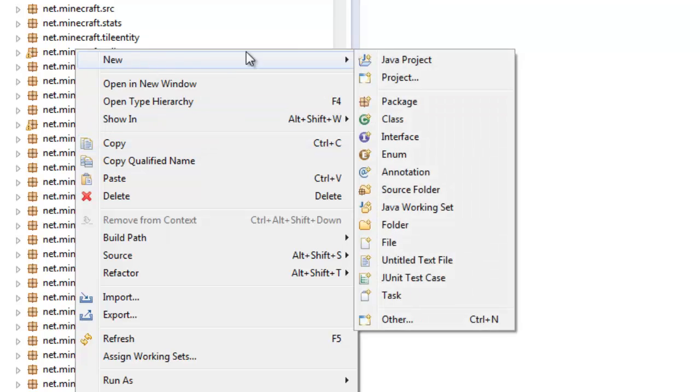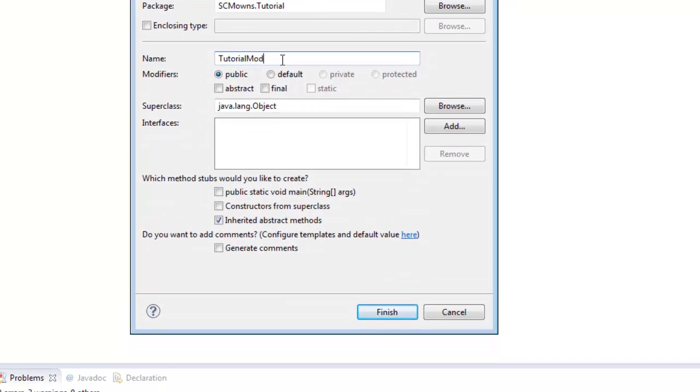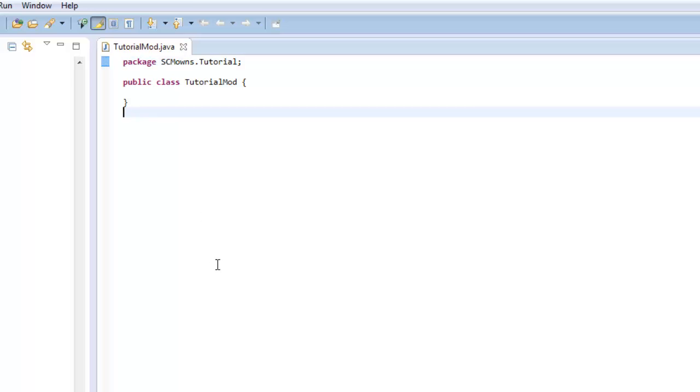Now in Eclipse, right-click your scmowns.tutorial empty package and go to New Class to create a new class. The cool thing about Minecraft Forge that's different from ModLoader is you don't have to put mod-underscore before the name - you can just name it whatever you want. I'm going to call this one TutorialMod. Click Finish and you're good to go.